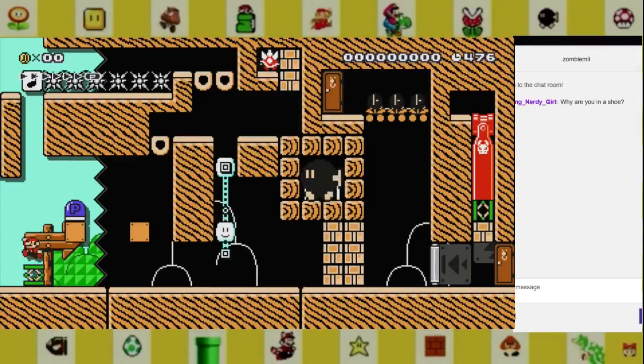Oh, I can't make it there. I feel like I want to hit that because it's going to have the item in it I need. Probably not a leaf — it'd probably be too easy to get the leaf that way.